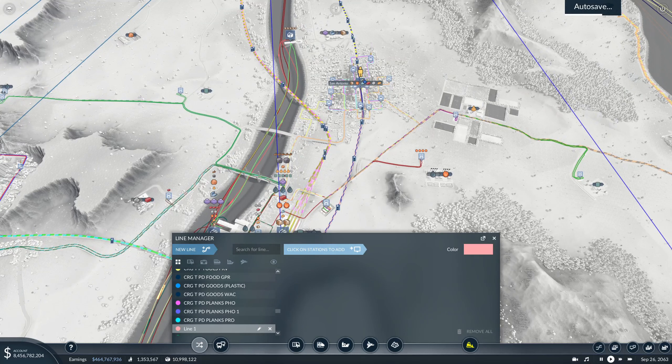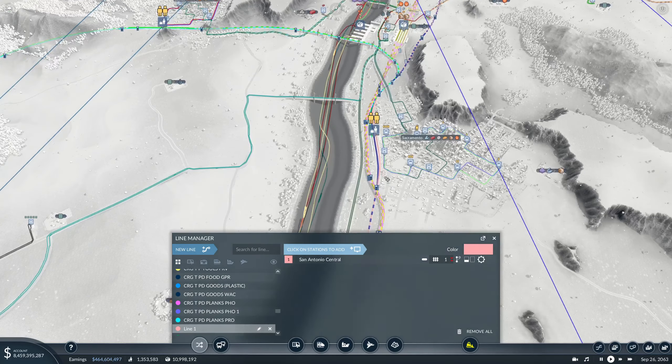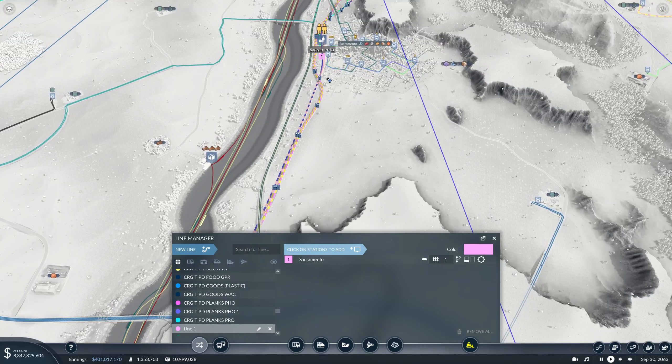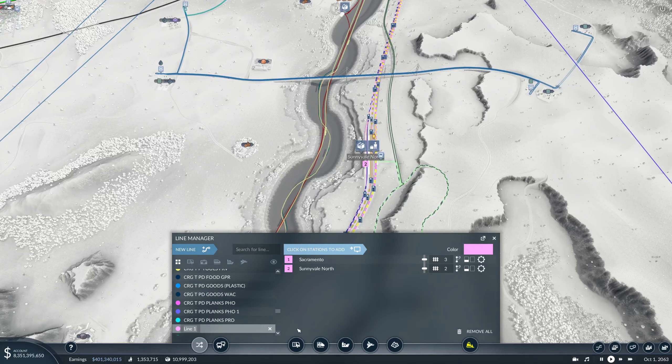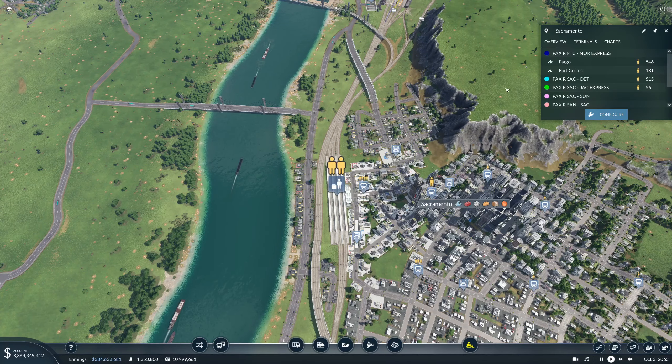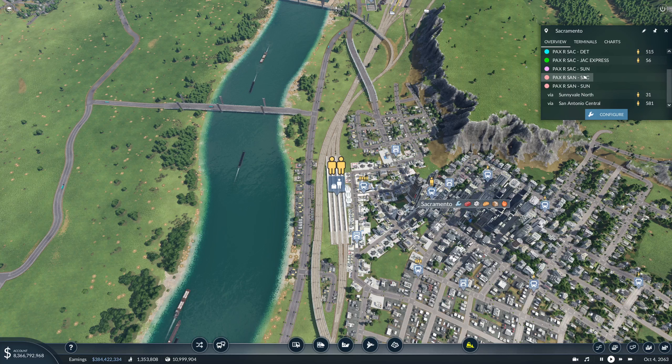We'll wait for the autosave to finish - feels like it always kicks in right as I start recording. Okay, thank you. So San Antonio Central to Sacramento, this will go pax rail back. And then another new line from Sacramento to Sunnyvale, also pax rail back.